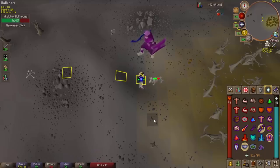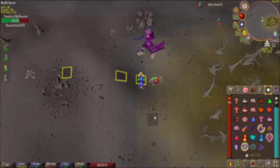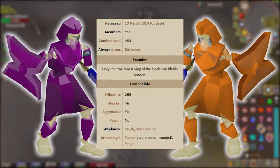Vetion is a pretty serious wilderness boss because he has two forms. Vetion has a combat level of 454 and both forms have 255 HP, meaning you will be doing a total of 510 damage. His max hit is 46, he is aggressive, his weakness is crush and a salve amulet, and he attacks with a melee stab, a medium ranged attack, and a magic attack.